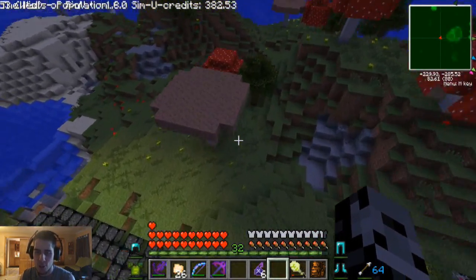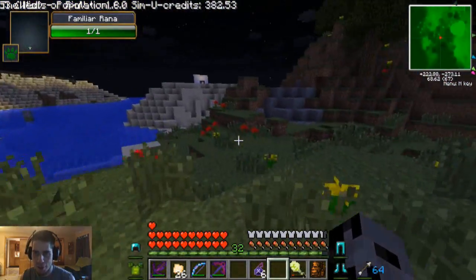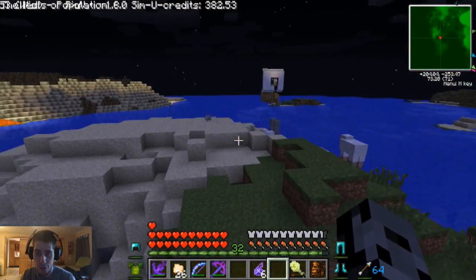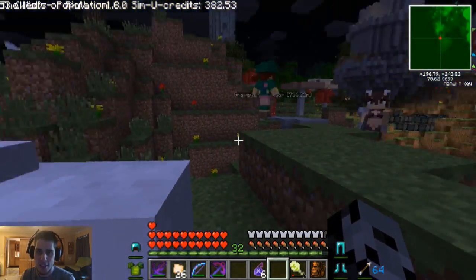We can jump pretty far — don't follow me please. All right, it's like on top of the mushroom thing. We need to find a creeper definitely, but if we can find a zombie or an enderman that'd be great too. There are some sheep around — have you seen any creepers?